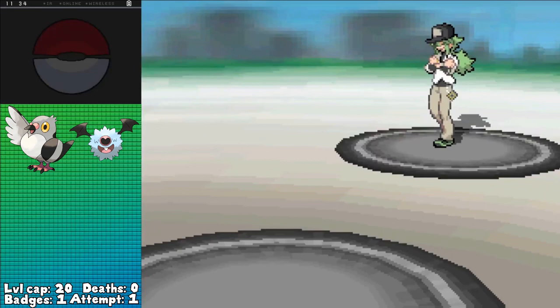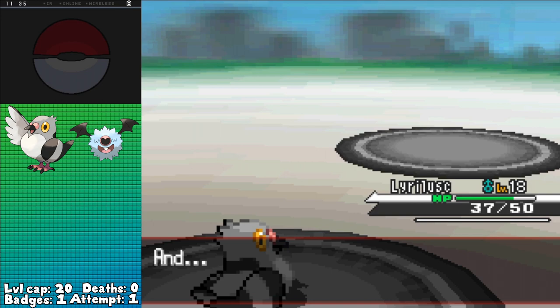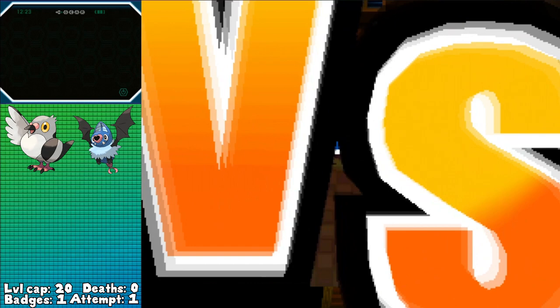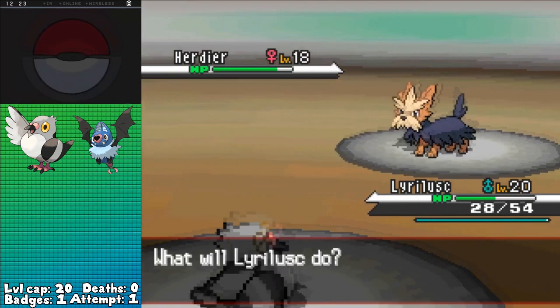There's a battle with N right in front of the gym, and he's a relative pushover with his team here, as his Pidove, Tympole, and Timburr all fall to a few Quick Attacks apiece, getting me into the gym, clearing out the trainers, and ensuring I have the EVs necessary to take on Lenora. Sadly, there is no source of Special Attack EVs yet in the game — the first instance of those are Maractus in the Desert Resort — meaning we're gonna have to wait a while on Swoobat's offense. But that's fine, since being a speedy fully evolved Pokémon at this time should be enough to give me the edge.